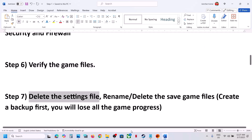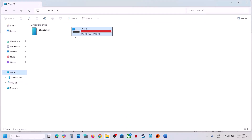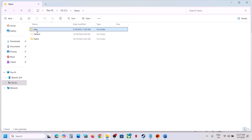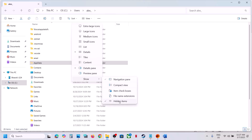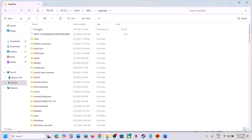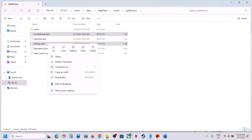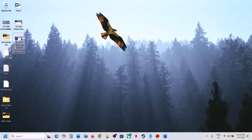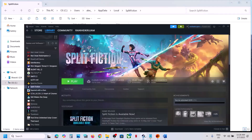The next step is to delete the settings file. Open File Explorer, go to This PC, open the C drive, open the Users folder, open your username folder, open the AppData folder (make sure hidden items are checked), open the Local folder, and find the game's folder. You will see settings files — create a backup first by copying them to the desktop. Then delete those settings folders, launch the game and check.